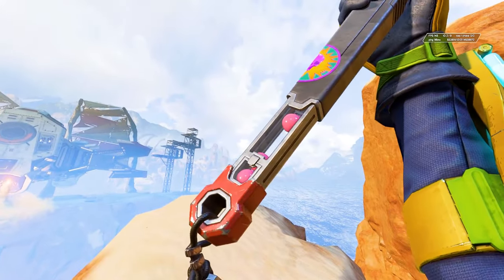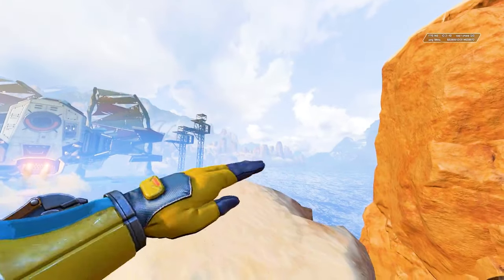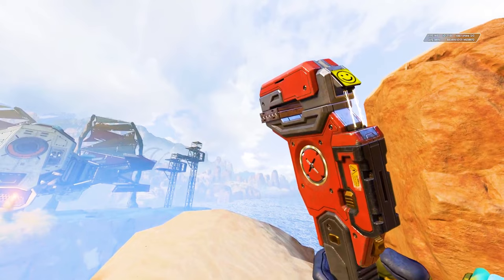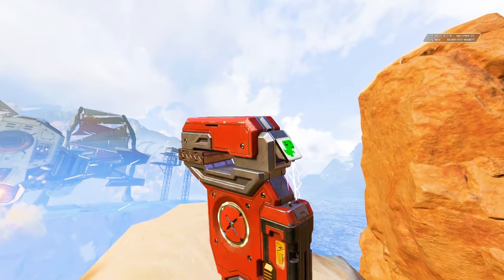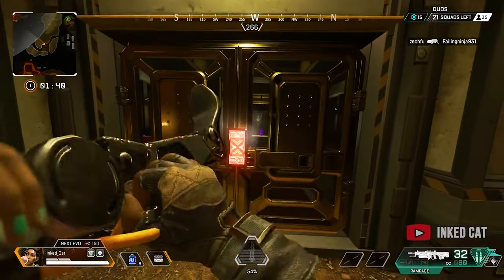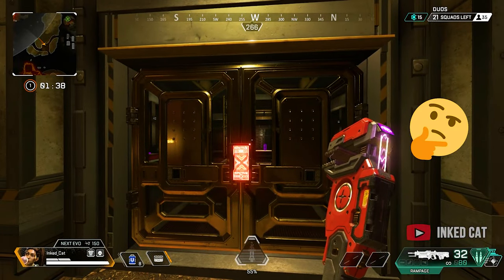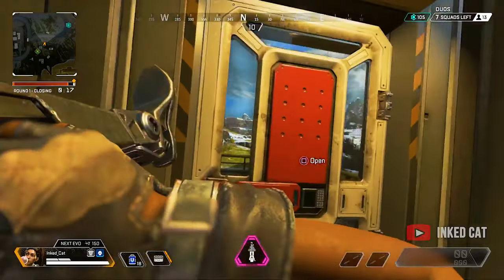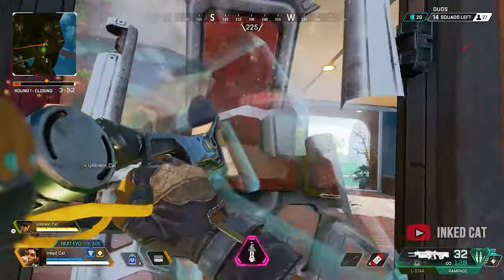Up next is Rampart's Problem Solver heirloom, and personally I think this is one of the most underrated heirlooms in the game. She has a really cute inspect animation where Rampart pretends it's a dinosaur — you can also see a tiny dinosaur icon on the screen of the wrench. One of the rarest door kick animations in Apex Legends exists on Rampart's heirloom: instead of using her wrench to break down a door, sometimes Rampart will pull out one of Octane's robotic legs to open the door. This animation is amazing.